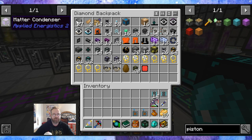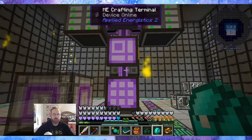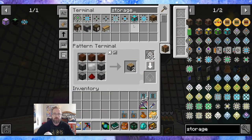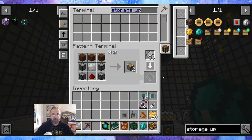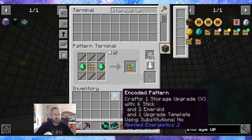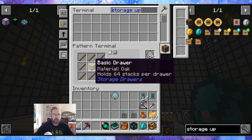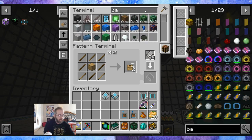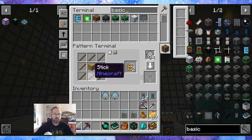I need storage upgrades. Storage upgrade — I like these guys. I'll make a pattern for you, and then I also need a pattern for you. And yeah — basic drawer. Do I have basic drawer? I do. I should change it to spruce basic drawer.